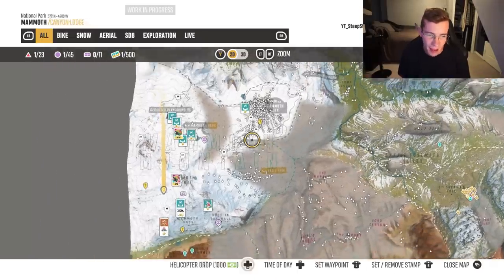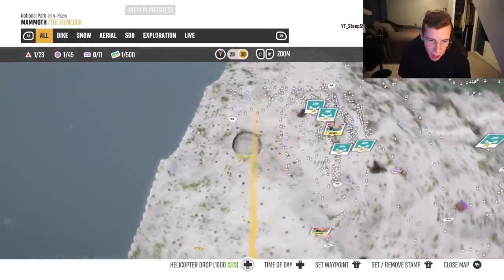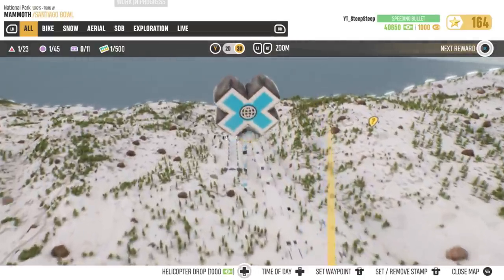The X Games events are out in Mammoth. It's kind of the middle left of the map over here. If you dive into the 3D mode, you'll be able to find it with this nice little X Games balloon all posted up nice and cozy.